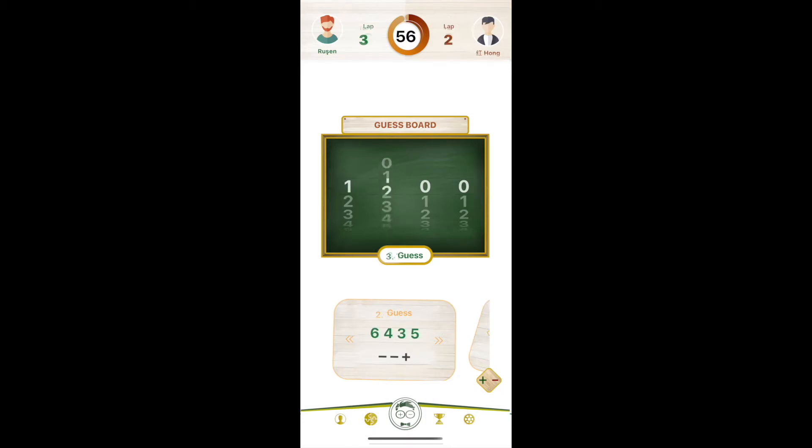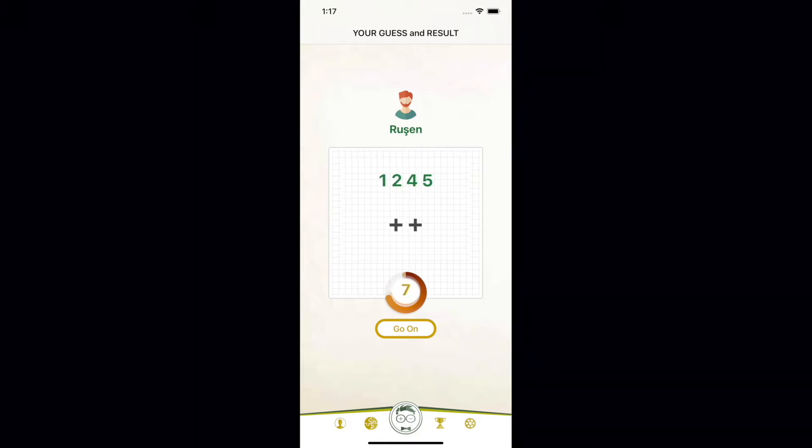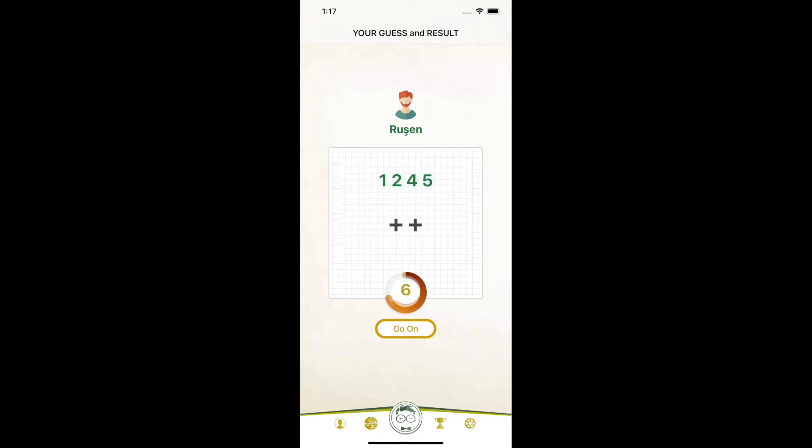In my third guess, I choose to test which of the 3 numbers from my second guess are in the target. I know 1 and 2 don't exist. I will check whether 4 and 5 from 6435 are correct by splitting them. As a result, 2 plus came back — it's great. There are 4 and 5, and their positions are correct.